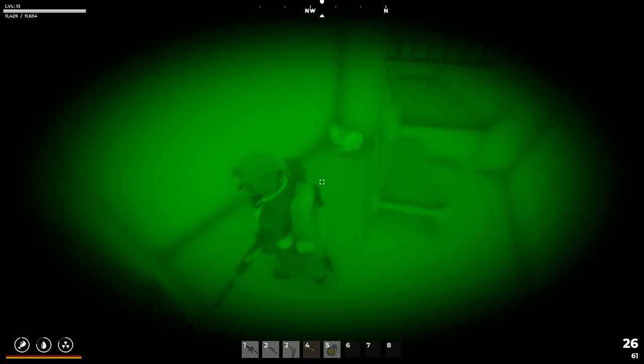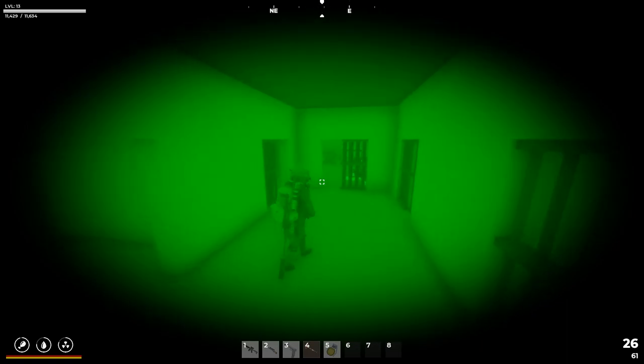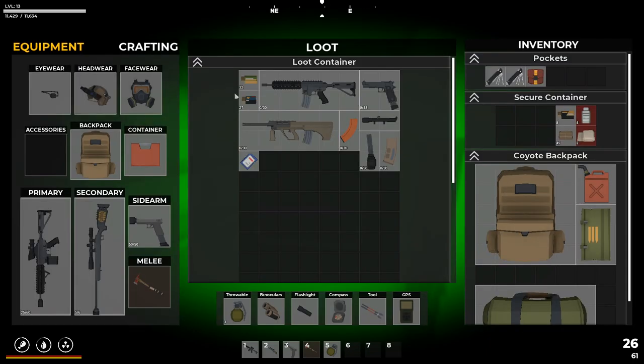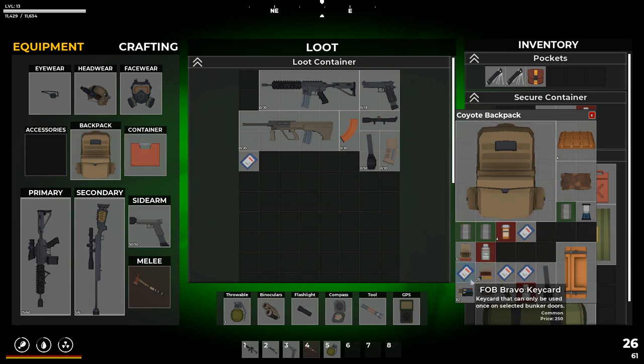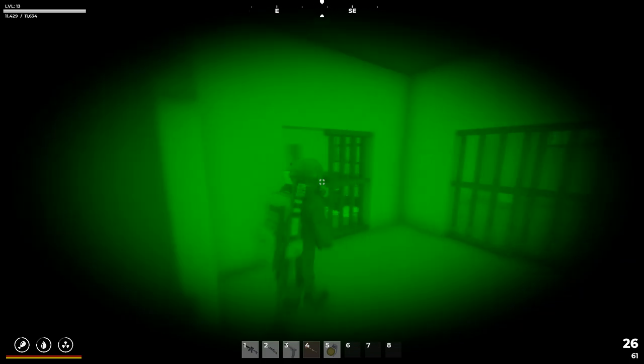We've got a couple more open cells here. We leave the toilet bowl? No, we cannot. 45 rounds, 5.56 — yes. Let's stack all the .45 rounds. We got a private bunker keycard. Another one. Hunter's scope. We don't need anything else from in there.